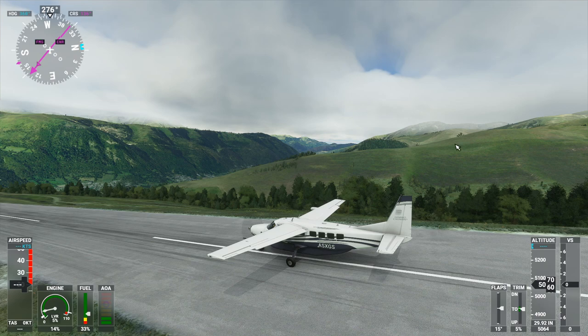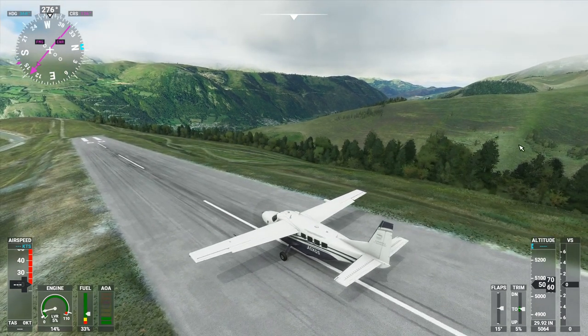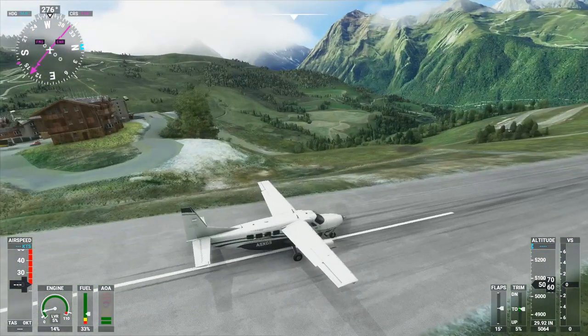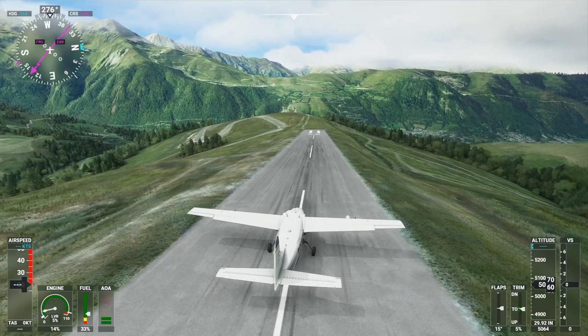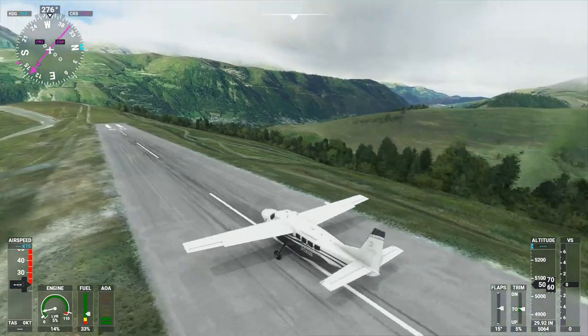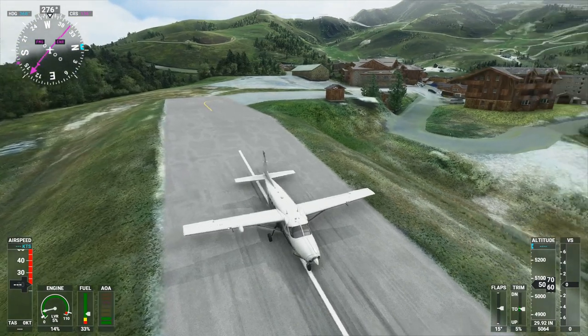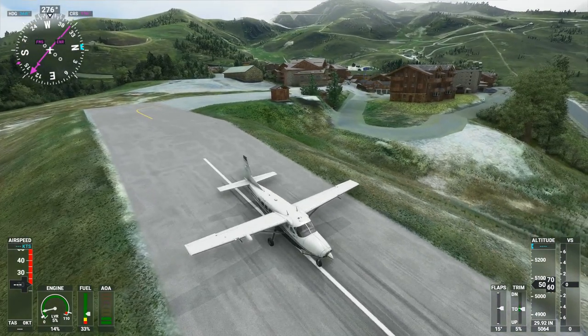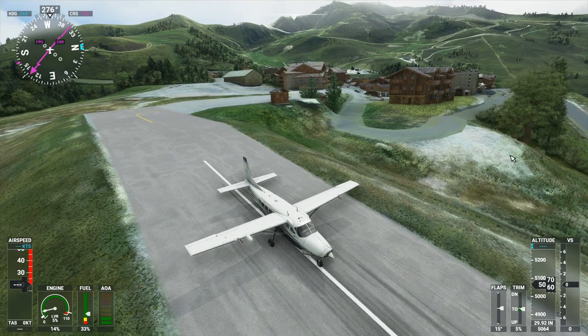Hello everyone and welcome back to Microsoft Flight Sim 2020. We are here at LFIP by the request of a viewer. We are in the middle of the Pyrenees on the French side, and I'm going to fly to Barcelona. You can see the surroundings — we're in the Cessna Grand Caravan. It's a nice lodge, though the vehicles are a little bit suspect, flying all over the place.